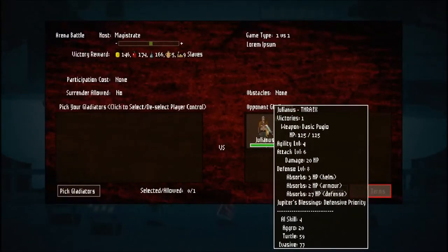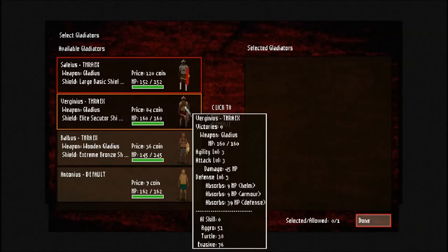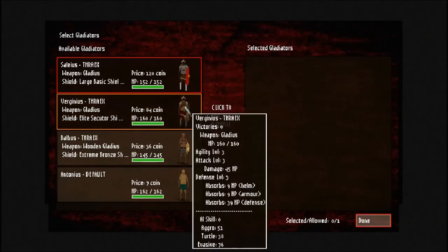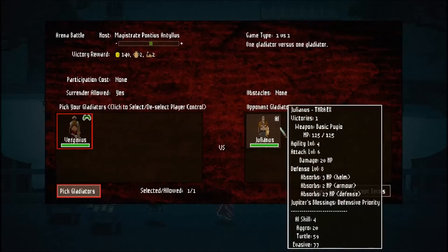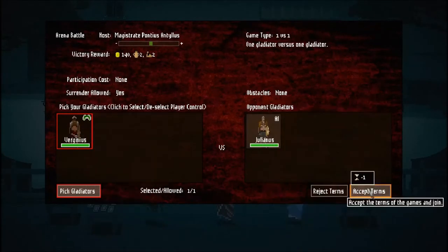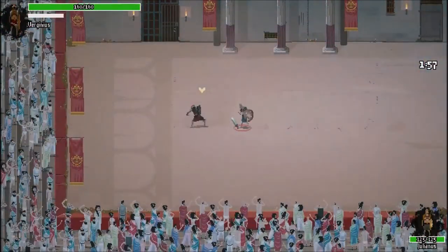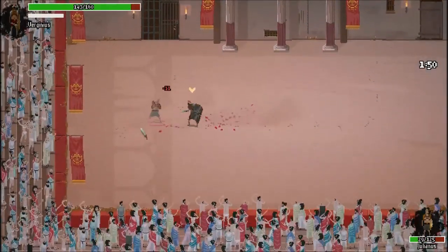You're going to hit way harder than he is, so we're going to roll with you. I'm actually going to control this one. Typically I like to probe in and out and let them swing a couple times, then back off. Once you're controlling yourself, you can win a lot of these battles just by fighting intelligently. We need to start allocating these cards - weapon training speed, roll speed boost, and defensive priority.